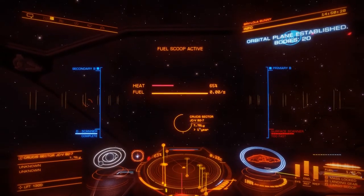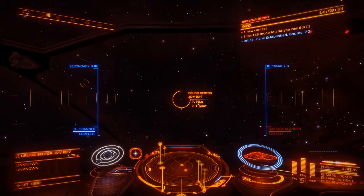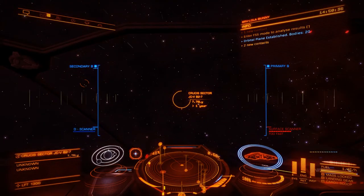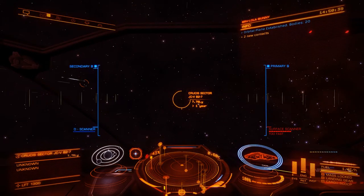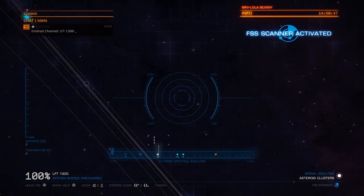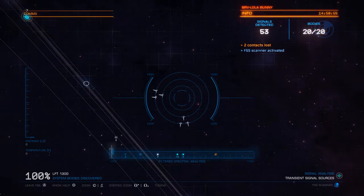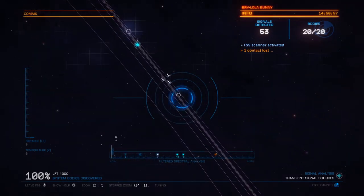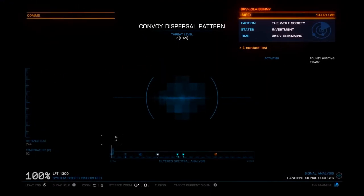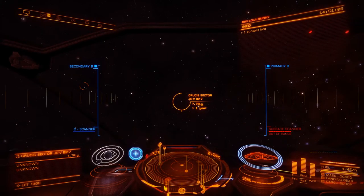There's 20 bodies in this system. Each body is either a sun, a moon, or a planet of some description. The way we look at those, we press apostrophe on a UK keyboard — you have to check your bindings. But essentially all of these are planets on the centre display. As you can see, all of these have been discovered already, but you can just home in and scan the bits.